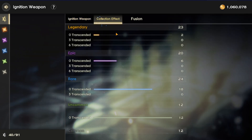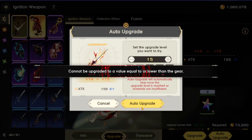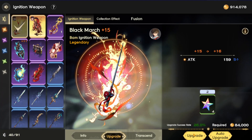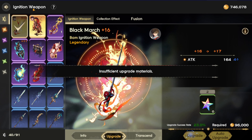Let's check the collection effect — fusion. Nothing there for now. Let me go and auto-upgrade this — 10 times. A few successes, a few fails. Come on. Success! Let's test it out now.